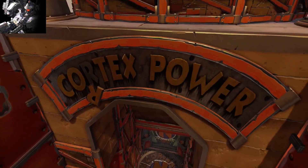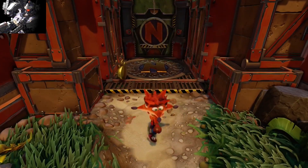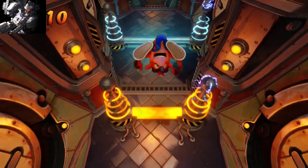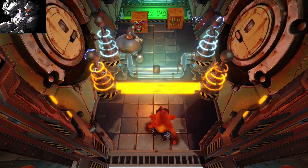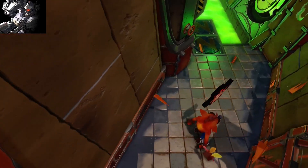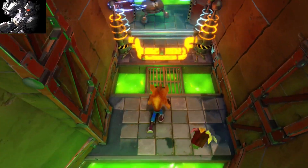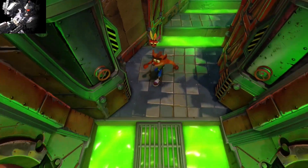And here we are at Cortex Power, the only stage that gets an introduction. Oh boy, is this going to be a doozy. Like I said, there's a lot of backtracking and forking paths, and I don't like this stage — I really don't. This is the only one I don't like. So let's try going right first — did we get the correct path? I don't think we did. Let's backtrack. This is all this stage basically is: going far enough and saying 'did I?'